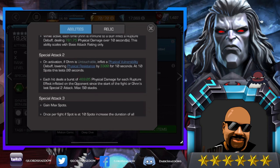Special two: on activation, if Owen is untouchable, inflict a physical vulnerability debuff lowering physical resistance by 3300 for 10 seconds — at 10 spots this lasts for 20 seconds. Each hit deals a burst of physical damage for each rupture effect inflicted on the opponent since the start of the fight or Owen's last special two attack, max 50 stacks. It does a lot of damage if you are built up — I watched someone take massive damage from this guy's special two.